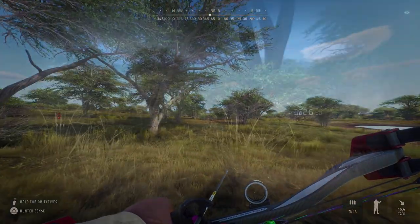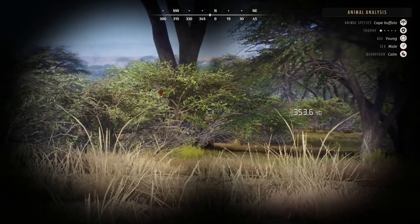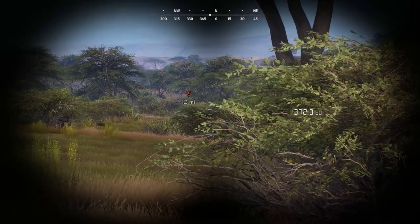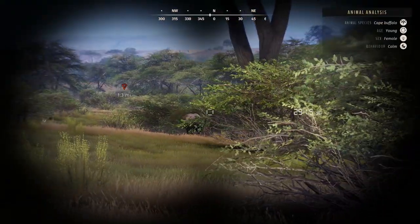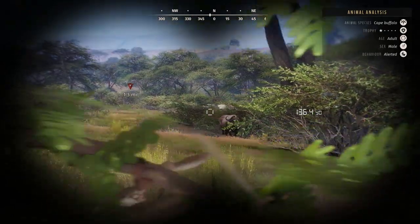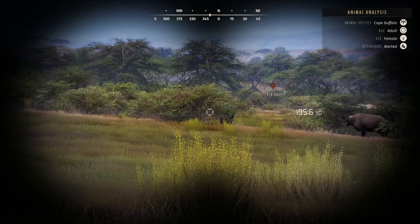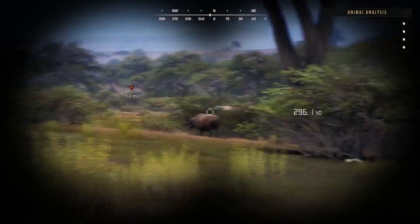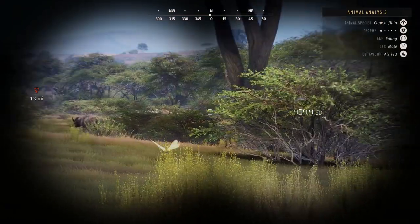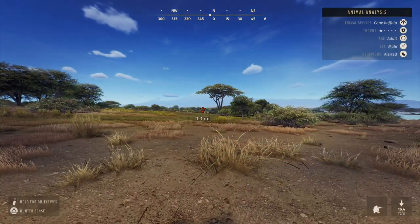Once again we have another one-star adult Cape Buffalo. There are some more here — give me a second, I'll walk around and see what they are. I'm definitely gonna shoot that one-star adult if that's all that's here. A young female sees us, the male does not. Be careful — I don't want to spook them. One-star young and one-star adult — I'll try to take him out.